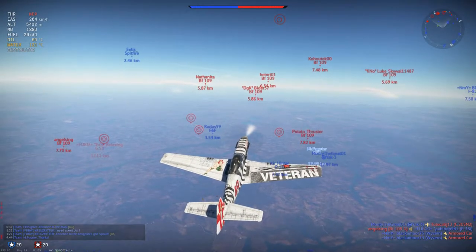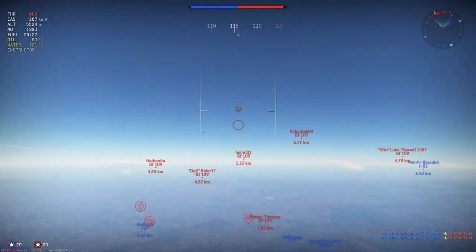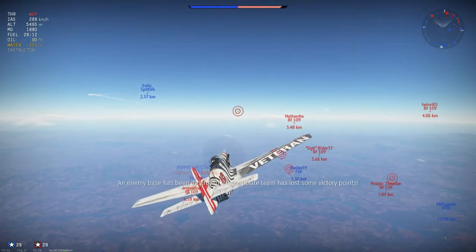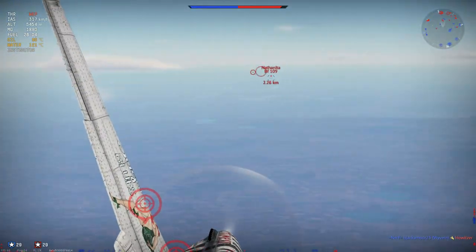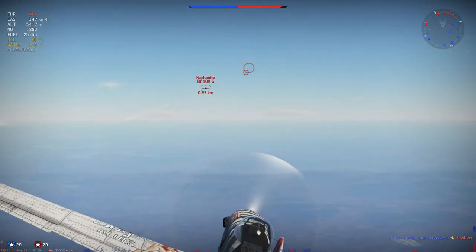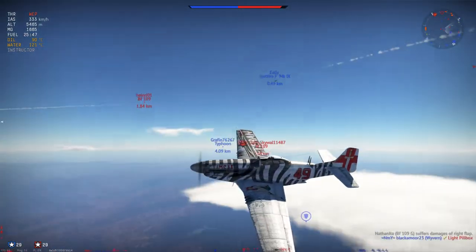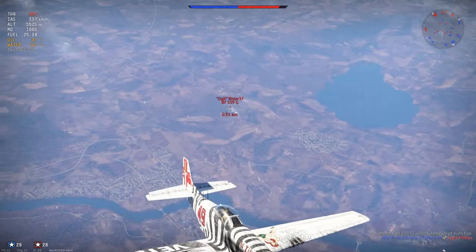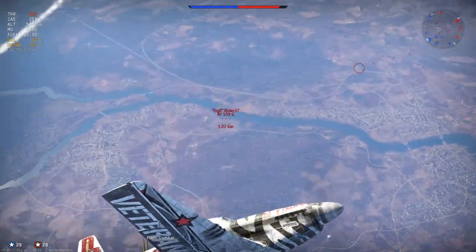As you can see, our side climb hasn't been as effective as I hoped because all the enemies are still above us with equal energy. As I get close to them, I put my nose down horizontal. The reason to do this is to level out, which means we'll be increasing our speed rather than our altitude, which is far more important. You want a good energy level in terms of speed rather than altitude.